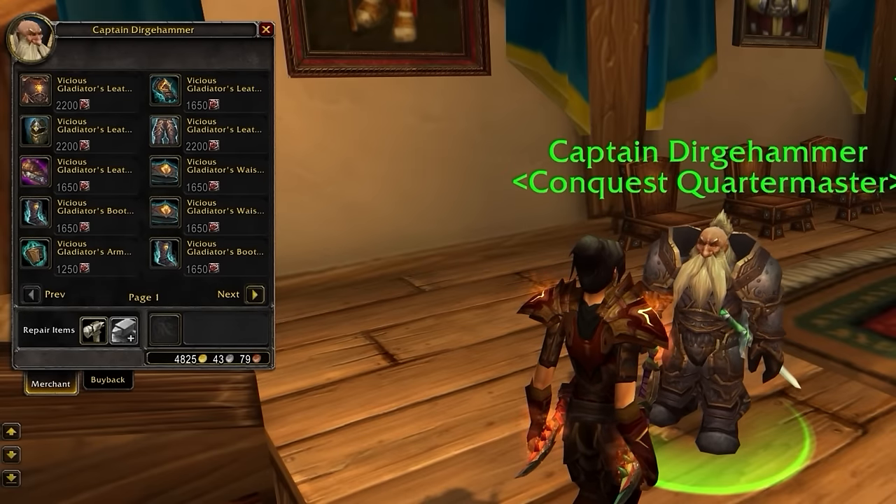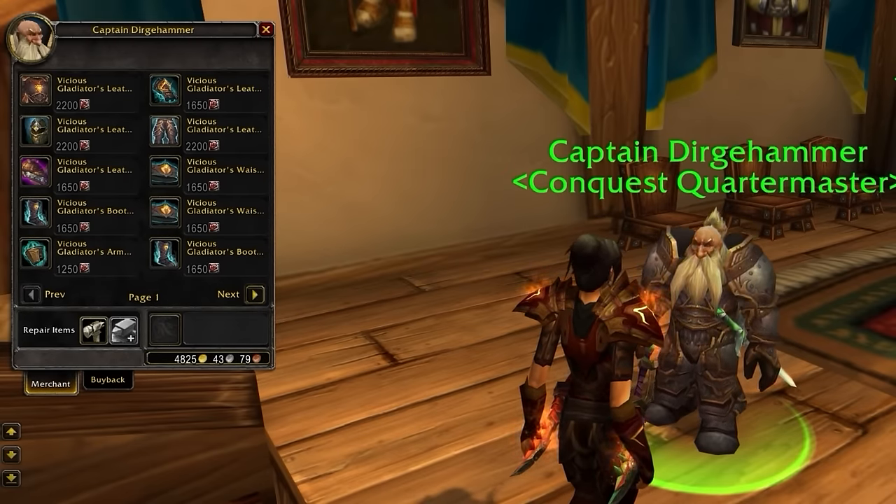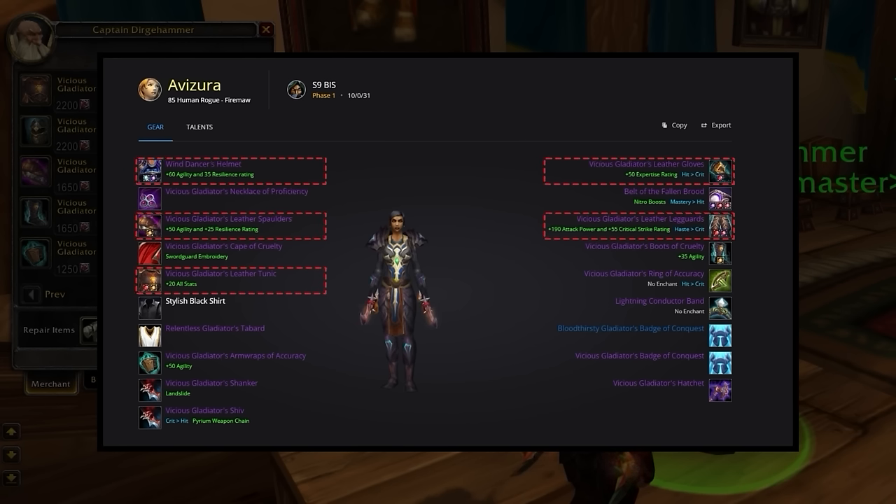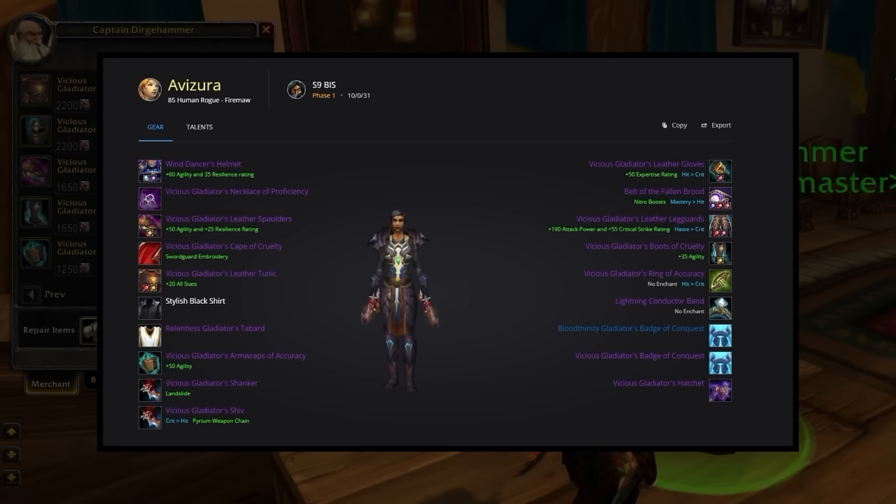Despite what you might have heard, most of your best in-slot gear will come from PvP in Season 9. Your main pieces are going to include Vicious shoulders, chest, gloves, and legs. Ideally your helmet will be the heroic tier piece, which you could otherwise substitute with a Vicious helmet if you don't plan on doing any PvE. For your off pieces, you could aim to get the Vicious Cloak of Cruelty, Bracers of Accuracy, Boots of Cruelty, and ideally the Belt of the Fallen Brood from Sinestra, using a PvP belt if raiding isn't an option. For your jewelry slots, look to get the Vicious Gladiator's Necklace of Proficiency for your neck, then a Vicious Ring of Accuracy, and the heroic Lightning Conductor Band from Blackwing Descent. If you can't get this, just simply use a second PvP ring.